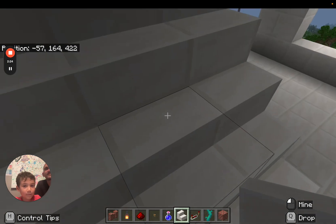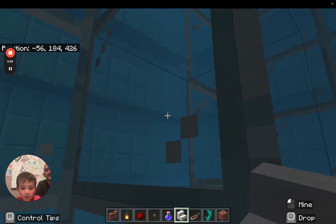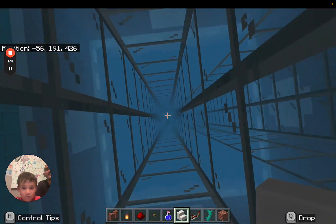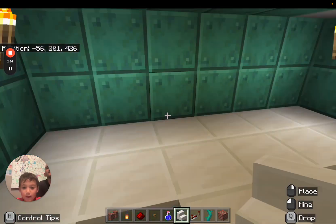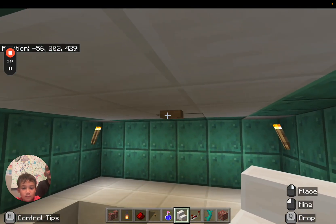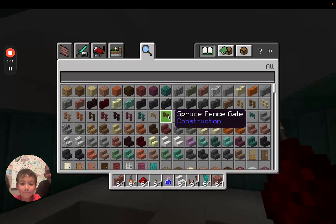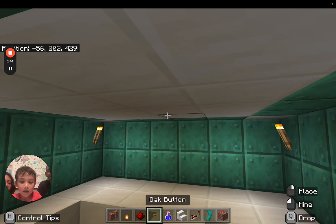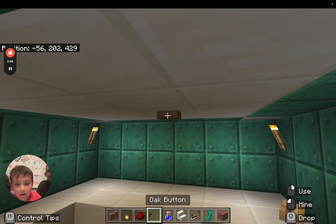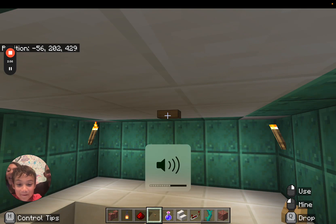There is a staircase up the back. For some reason, we don't know, the water stops there, so I have to swim up. But up here there's a button, and it makes — hey, you deleted it! I deleted the button. You have a button in your inventory. Real working bells? Maybe I should turn down my volume. Can we show the stairs?